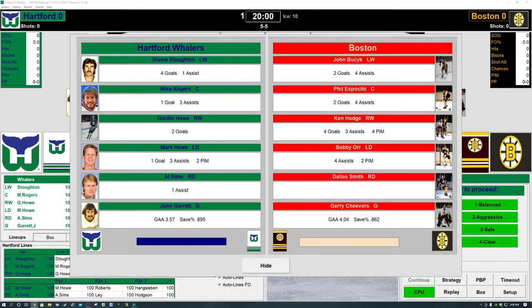Hello everyone, this is Al Red Sox Fan coming to you from the Al Red Sox Fan YouTube channel. Hope all is well. We're going to bring you some Action PC Hockey 2020 — it's the Best of 70s League. It's the 1979-80 Hartford Whalers taking on the 1970-71 Boston Bruins at the Garden. I'll be playing as my beloved Hartford Whalers. To the ice we go — it's almost time to drop the puck.